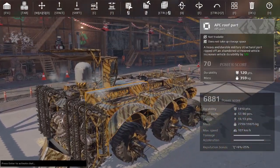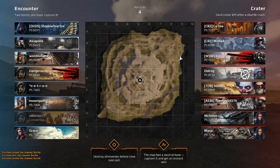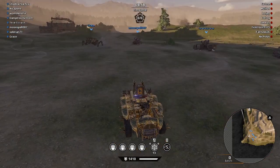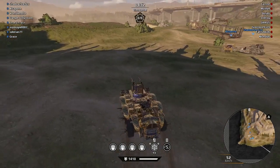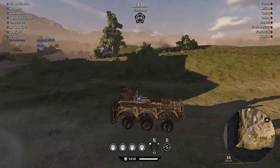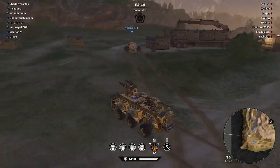All coming in for just under 7,000 power score. Off we go into battle on the crater map. None of my Lacerator builds so far have been particularly good against wedges — all they have to do is keep the wedge facing me, either coming towards me or backing off, and I just drive up the wedge with my Lacerators waving around in the air doing nothing.